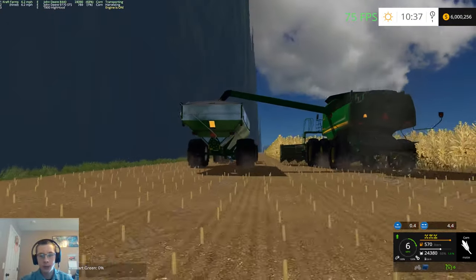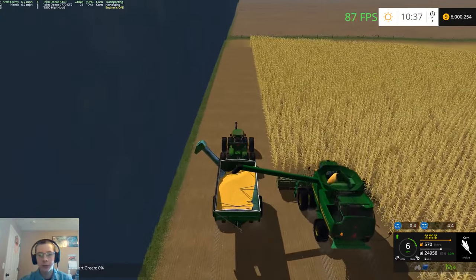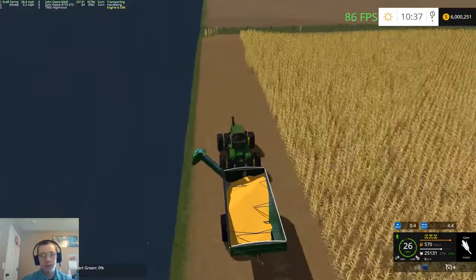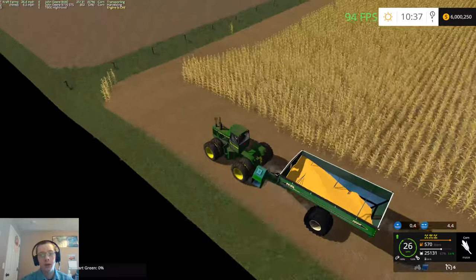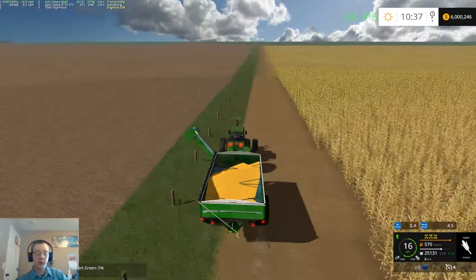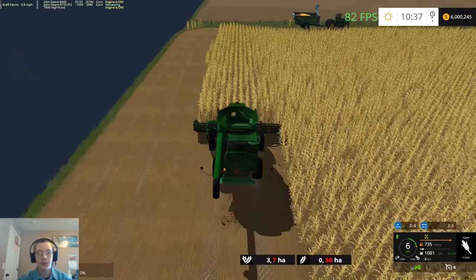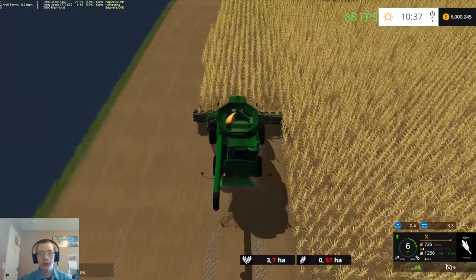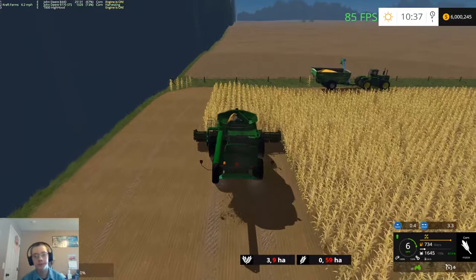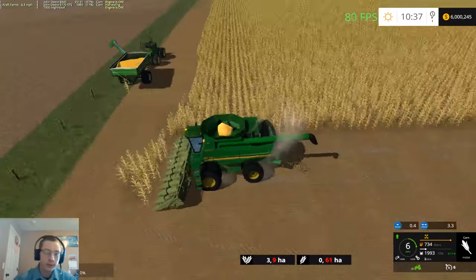I have the withering wheels turned off right now for Drive Control, because with mud it removes the mud. I have to talk to some guys that use the withering yet still have their mud stay - it doesn't get deleted when they run over it with a vehicle. So I have to figure that out and mess around with it a little bit. At the moment I don't have it on, so nothing's happening.